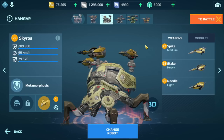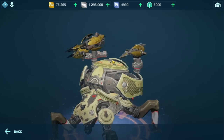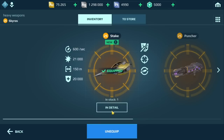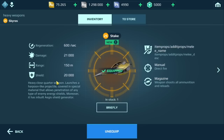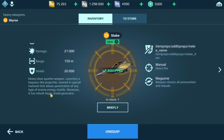With that said, let's get started with these new weapons. As you can see, we have the Spike, the Stake, and the Needle. They kind of look like harpoons, and I believe they have a range of 150 meters — so really close range. The description reads: 'Heavy close-quarter weapon, launches a harpoon-like projectile covered in special material that allows penetration of any energy shields.'